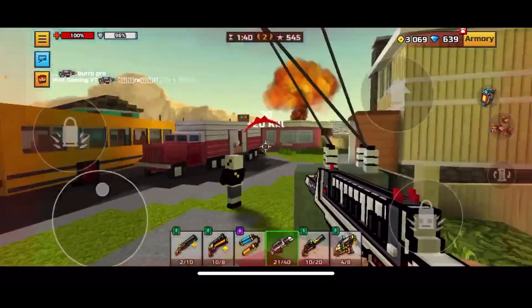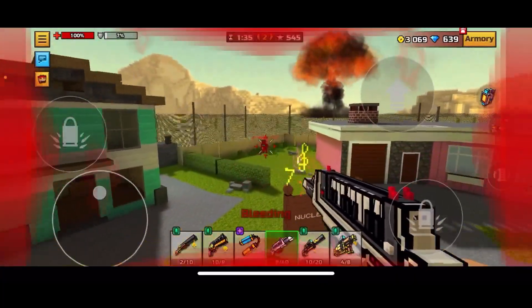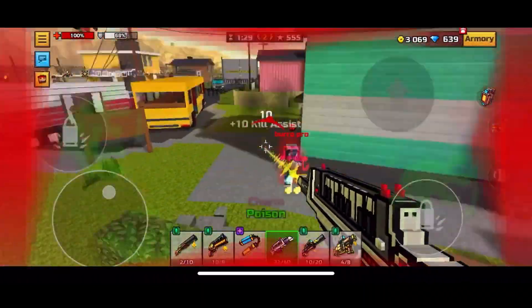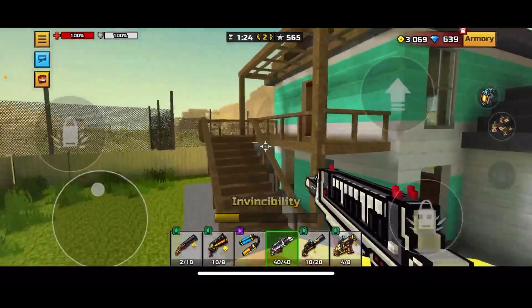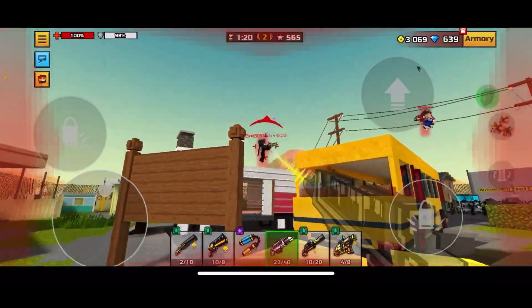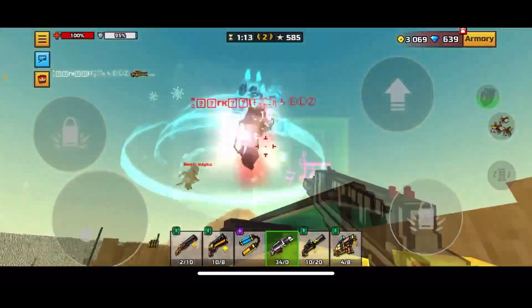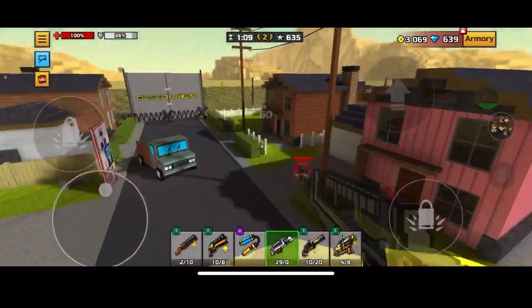I'm trying to find a good example. These guys are kind of far away so I'll use it on them - see, if I tap rapidly then I do more damage and get the kill. For some reason I can't stay in first place. That would have been a good example to not hold down the trigger, but I did hold it down, so I didn't get the kill as quickly.